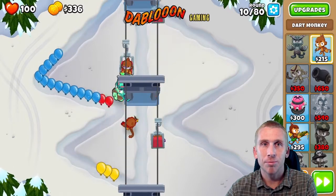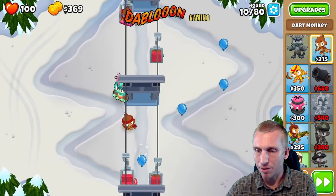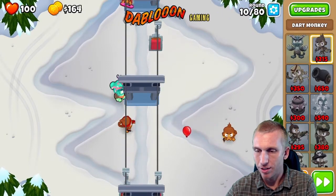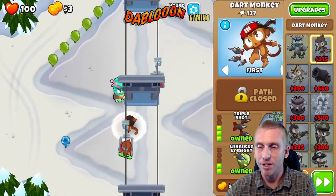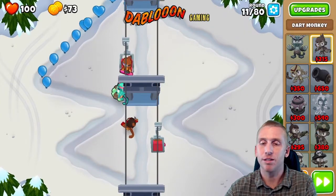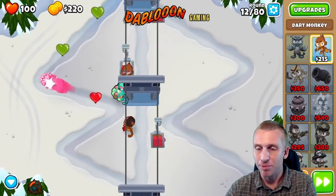Hopefully soon we'll get our Bramble Patch of Death going. We might have to throw down an extra guy temporarily — sometimes one will slip through. If that does happen to you, just quickly throw down a dart monkey and sell him if you need to. It's that simple.